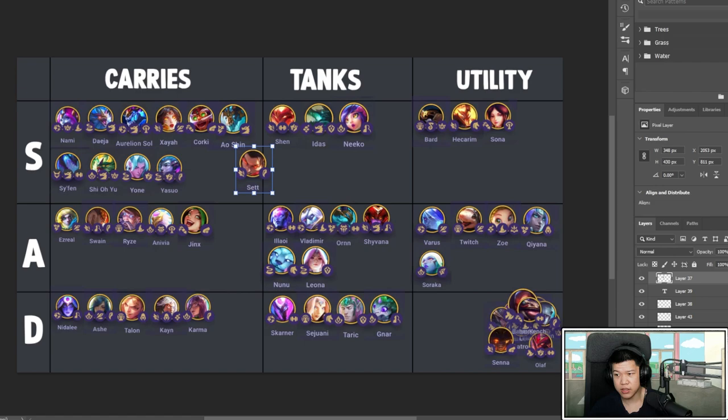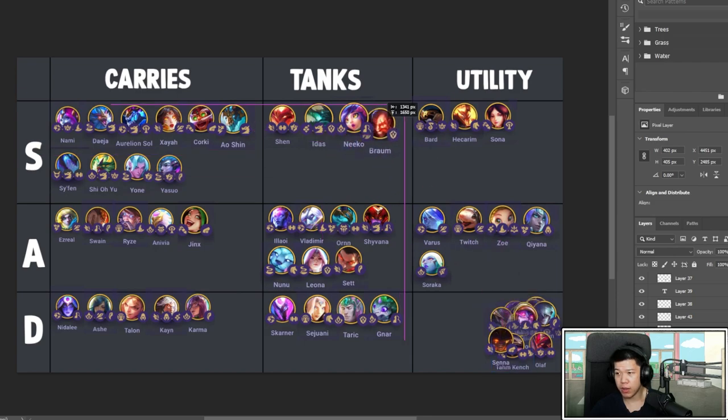Sett is a unit that's really good — you don't have to give him items because he already has good defense on his cast. He's mostly a splash-on unit, not something you want to itemize. He's an optimal unit to put in but you don't want to give him items for the end game.